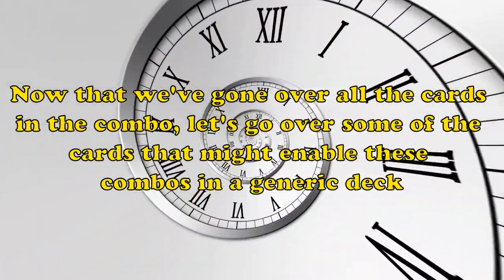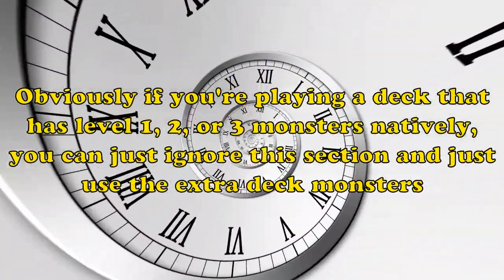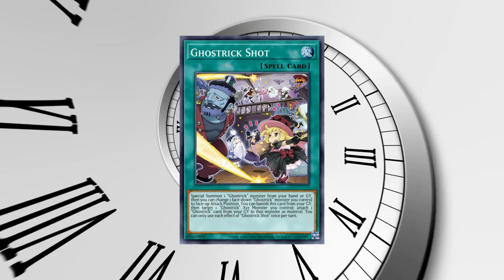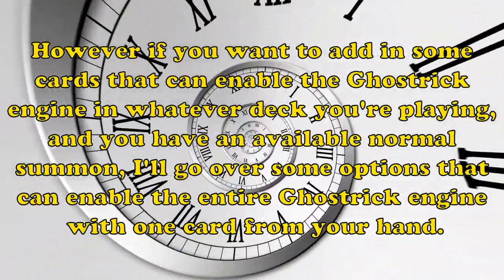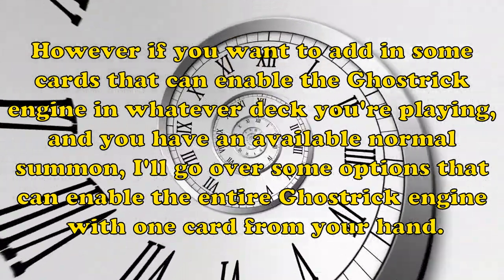Now that we've gone over all the cards in the main combo, let's go over some of the other cards that might enable these combos in a generic deck. Obviously, if you're playing a deck that has level 1, 2, or 3 monsters natively, you can just ignore this section and use the extra deck monsters and Ghost Trick Shot — you're pretty much good to go. However, if you want to add in some cards that can enable the Ghost Trick engine in whatever deck you're playing and you have an available normal summon, here are some options that can enable the Ghost Trick engine with one card from your hand.